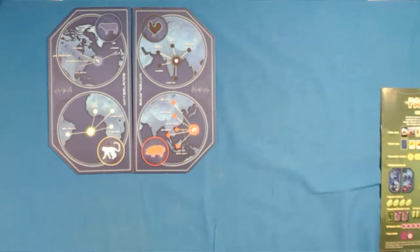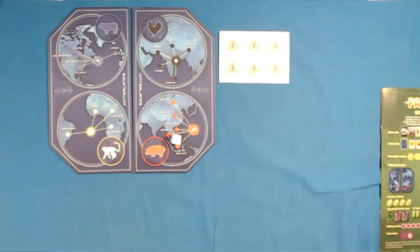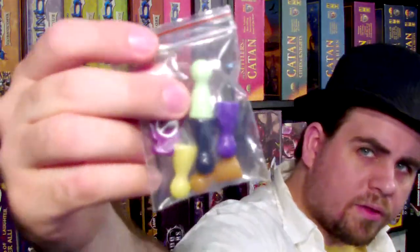We have a cute little die. It's got two blank sides and then it has the animal diseases on it. We get these little punch-outs — I guess these are the quarantine markers, one and two. These are supposed to slow things down. Then we got a bag of goodies here. It looks like they started running out of color pallets for the plastic on the pawns.